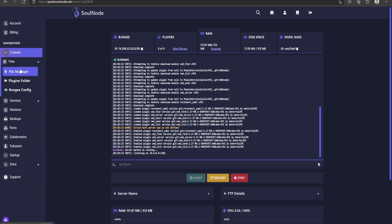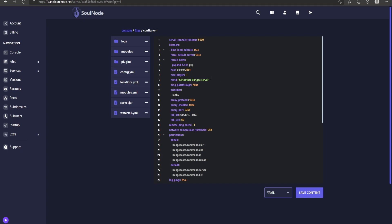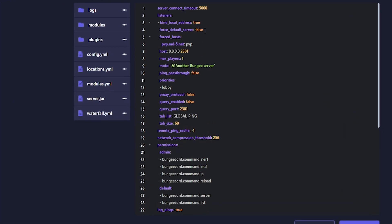We're going into the BungeeCord config. Go to your file manager and open config.yml — this is the BungeeCord configuration file. If it doesn't look right, restart your server and it should generate properly. The first thing I recommend changing is 'force_default' — set that to true. This forces players to join directly to the hub server you have set up.